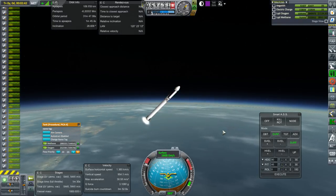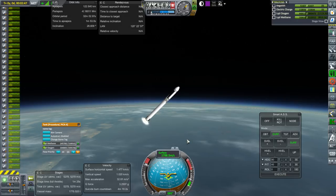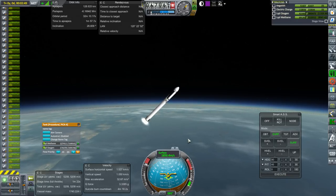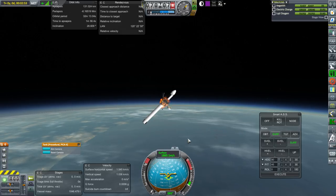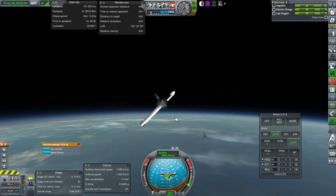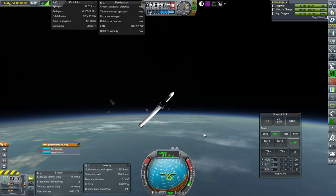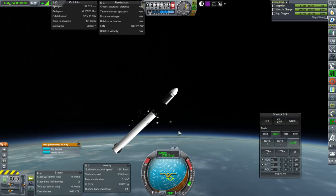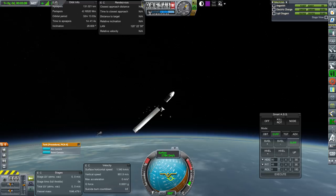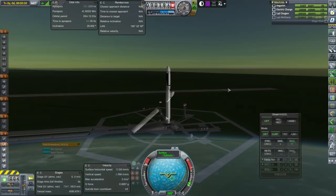At 10 seconds - right there at 10% of fuel. Shutdown. Separation. Ignition. Oh, I didn't mean to separate like that - that fairing wasn't supposed to separate. When I took off the fairing on that inner stage and put it back on, it decided to stage it at the same time as the decoupling. It's not supposed to stage at all. Let's try that again.